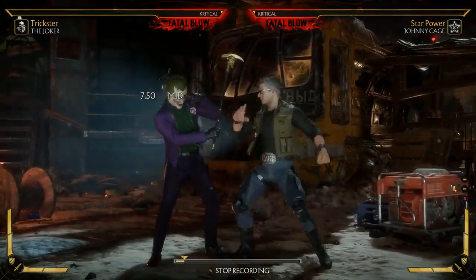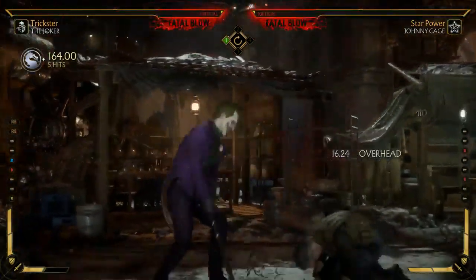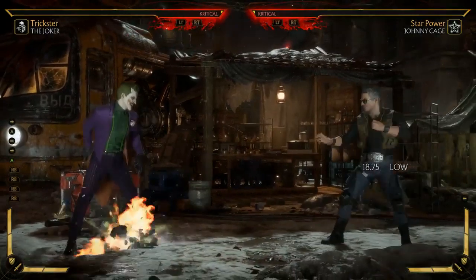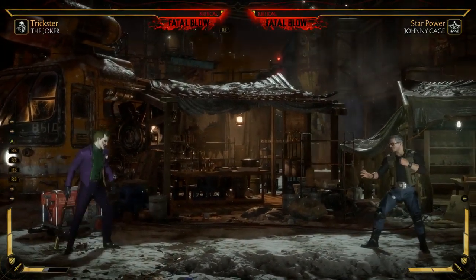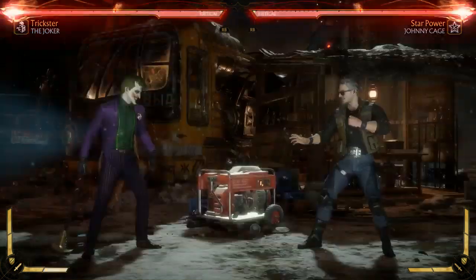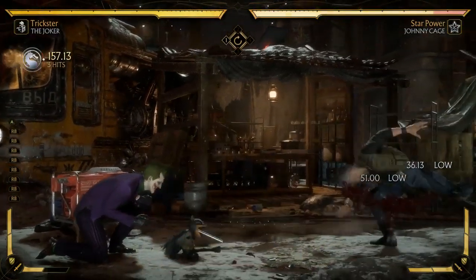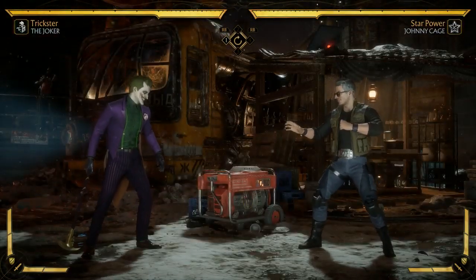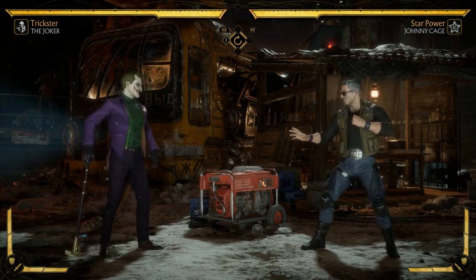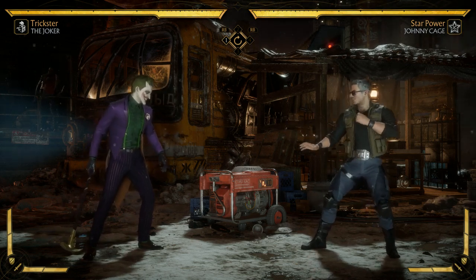The second thing he gets in variation one is a parry. Regular parry he slaps you in the face; if you amplify it, you get a pop-up right into the cane. Lastly, he can put the Batman gun on the ground — amplified it gets four shots. This is a pretty awesome zoning tool: it's a low which you can use in mix-ups, it's a big pushback tool with solid damage. Importantly, reflects don't affect it since it fires four separate shots. If they jump it, though, you're in a lot of trouble.